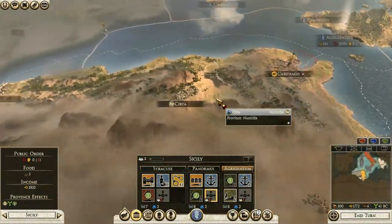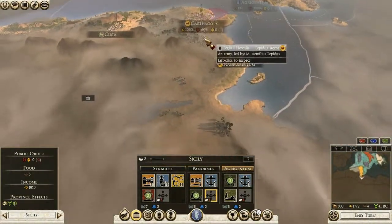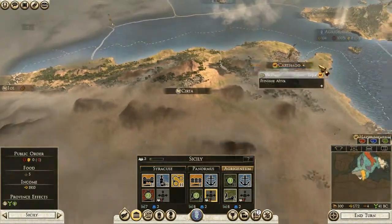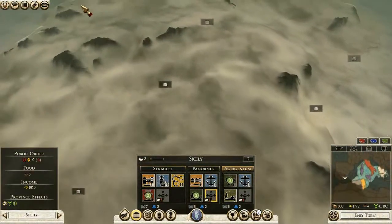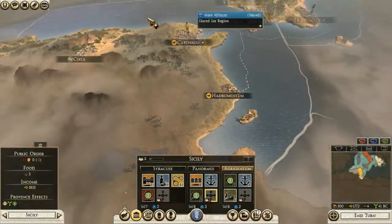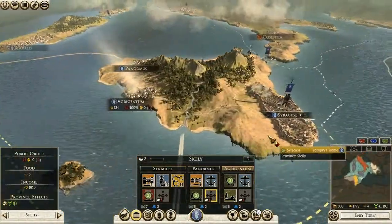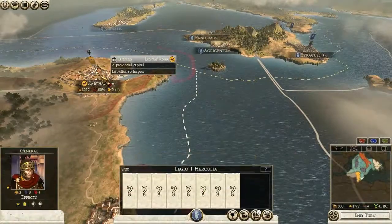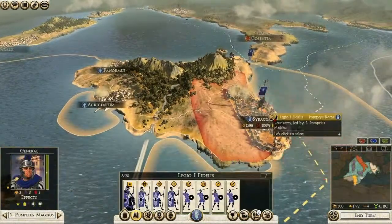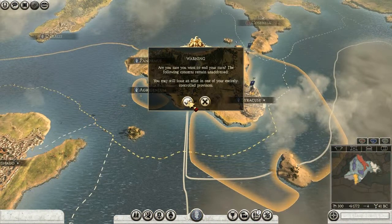I think my first target is actually going to be Lepidus, because he is the weakest of the three triumvirs — the least wealthy. Also his lands are split: he has an important province here in Africa, which is a very wealthy province, but his other center of power is in Spain, which is far away. It basically puts him in the same position as Carthage in the grand campaign, which the AI doesn't handle well.